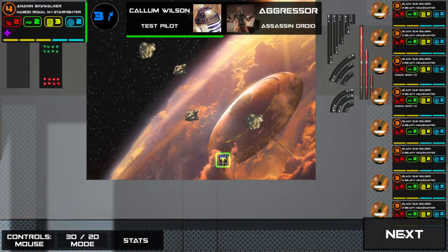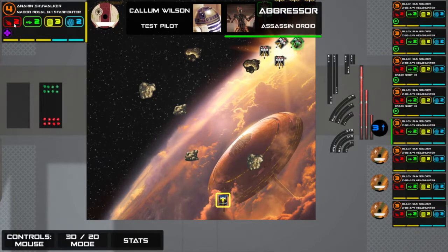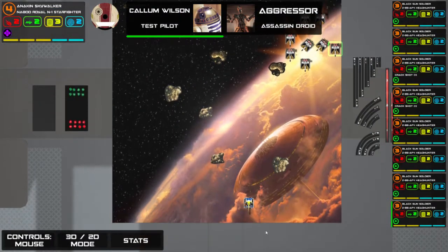We're going to go for a free bank. A new thing to introduce: the purple thing is a force. Anakin in a Naboo Starfighter rolls two attack dice, two defence dice, three hull and two shields. He's got a new action you haven't seen yet — boost — which lets you use a one-straight or one-bank template to move. He also has 'Full Throttle': after you fully execute a speed three-to-five manoeuvre, you may perform an evade action, which you can spend to change any one defence die to an evade result even if it's blank. And before you reveal your move — because he's a named pilot with his own ability — it reads: before you reveal your manoeuvre, you may spend one force to barrel roll. Every named pilot has their own ability above the line.